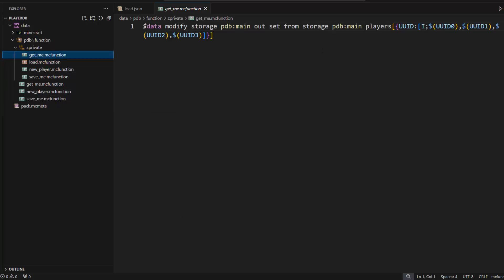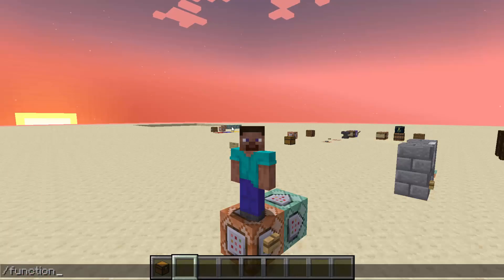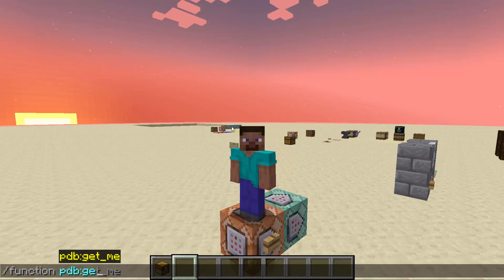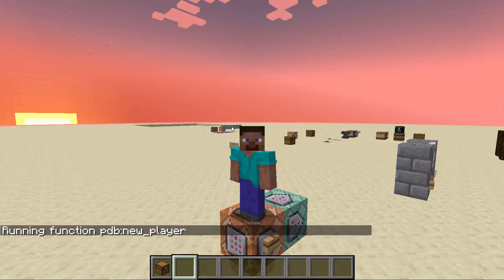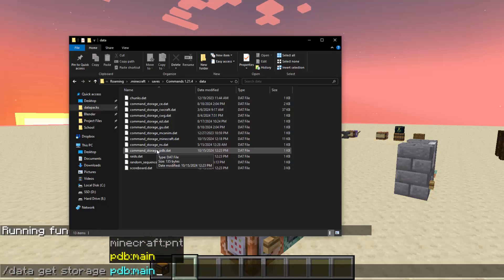The basic concept is you have an array of players, and each player has an entry with keys for their UUID. Based on what UUID a player has, they will have a different entry in the database. I'm going to go through an example — I'll use function PDB new_player. When I do data get storage PDB main, if you go inside your saves data folder, you'll have a dat file called command storage PDB, and that is your entire player database.